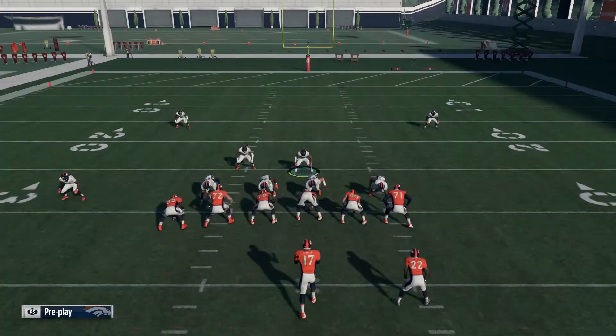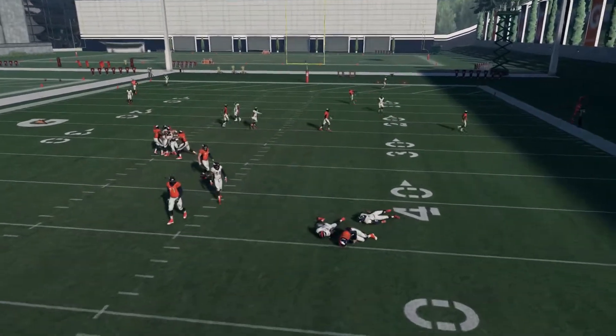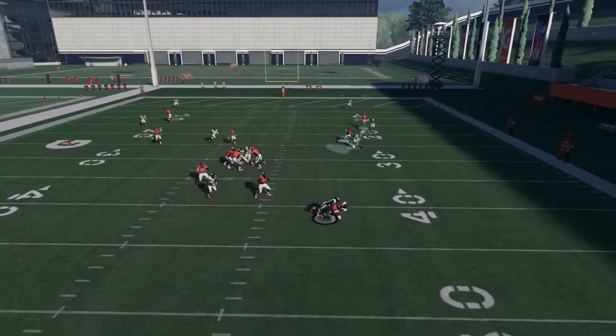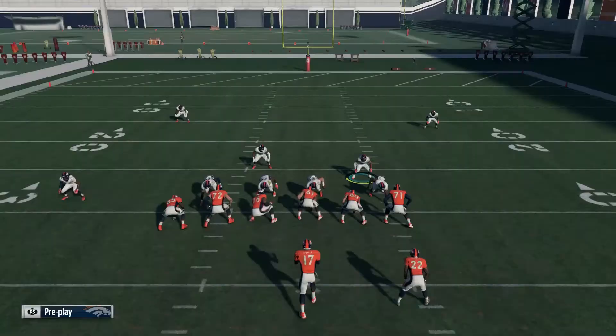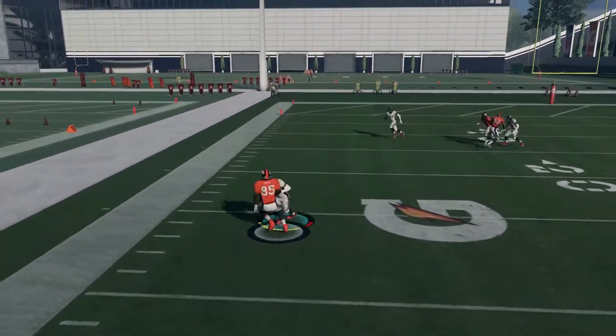This will catch someone off guard. No one will know where the heat's coming from, because there's corners on both sides of the formation. You can be a little adjusty with this — you can mix up your coverages very well. But this is just a compilation of the blitz coming in.